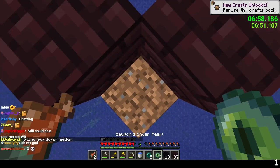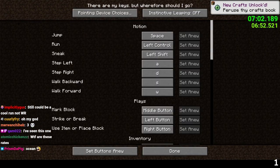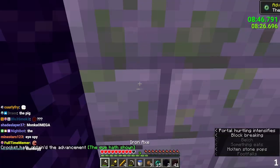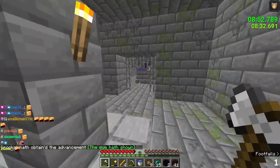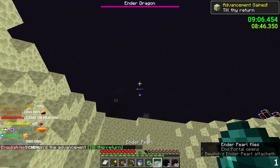He did something called perfect travel during those three minutes, which is a method of gauging exactly how far away the stronghold is and finding the exact coordinates for where he will build his second nether portal. At around 8:30, he travels back into the overworld, into the stronghold, and with only a few seconds of navigation, enters the end at eight minutes and 45 seconds.